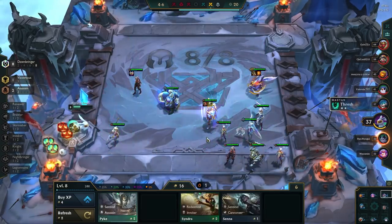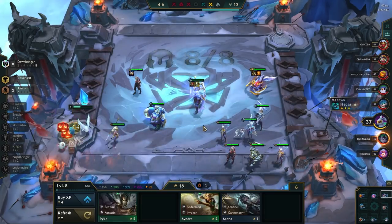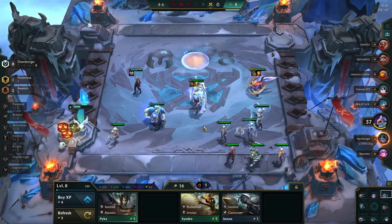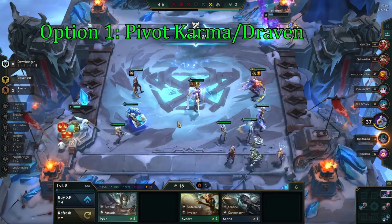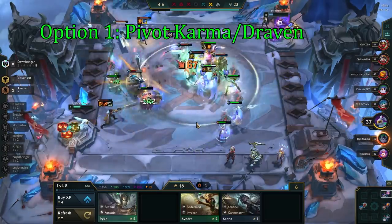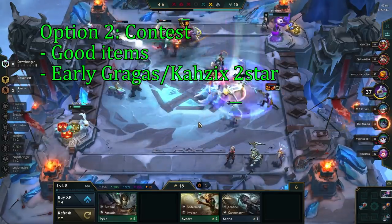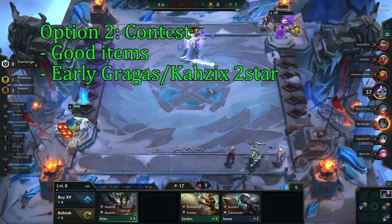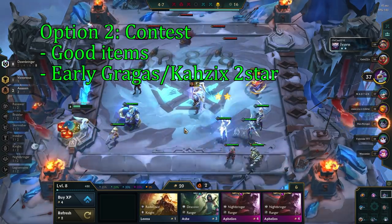Getting contested on this comp is bad, but it's not the worst. Since there are 29 copies of each 1-cost, 2 people can hit both 3-star Gragas and Cossacks, although it will be significantly harder for both parties. If you get contested, you have 2 options. Option 1 is to play this comp without going for 3-stars, then pivot into Karma and use Cossacks as an item carrier for her. Since Cossacks' items are fairly unique, there aren't many other great pivots, but Forgotten Draven can also be an option. Option 2 is to contest and still go for 3-stars. This is the riskiest option, and I would only do it if you have great items for both Cossacks and Gragas from the beginning, and you have an early Cossacks and Gragas 2-star — meaning you're far ahead and in a good spot to save HP during Stage 2 and Stage 3.